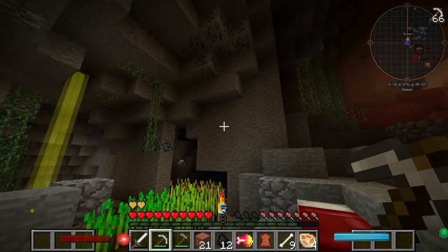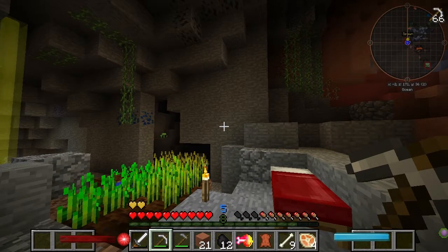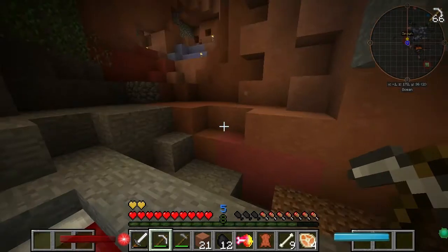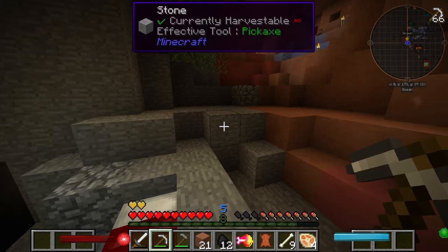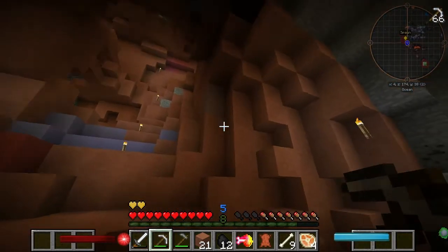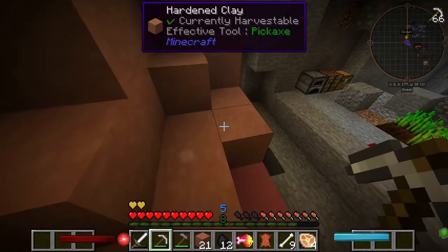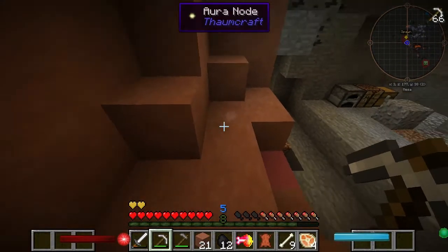Hello and welcome to Banished, the first episode. I've gone for the vanilla algorithm — that was the better FPS mod. If you watched any of the previous episodes in the first look section, you may find the graphics weren't quite the same. I've actually got better graphics now, using that vanilla algorithm. There's actually an aura node right here which I didn't even spot before.